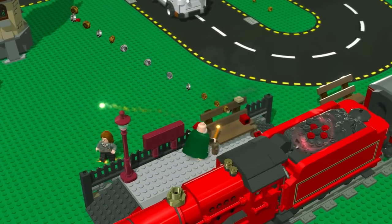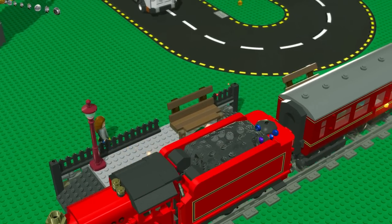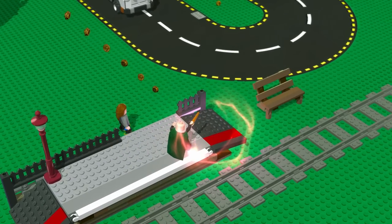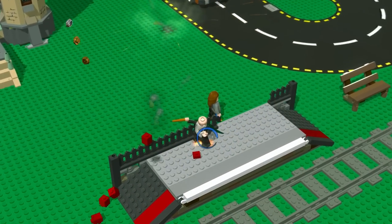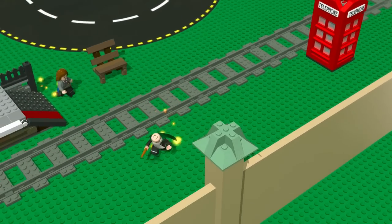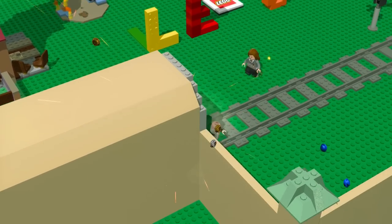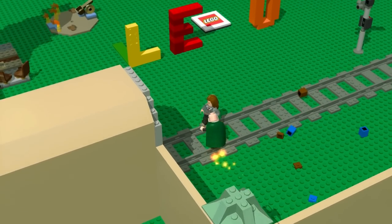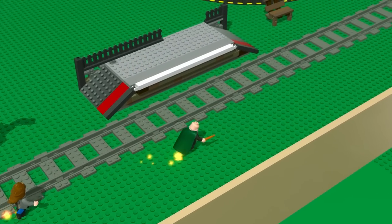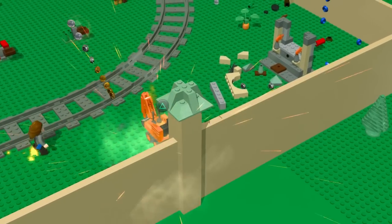Here's a miniature version of the Hogwarts Express, and you can power it up with coal since it's a coal train, and off it goes. That should give us a bit more collectibles. There's a pretty ridiculous amount of studs hidden right in the corner. Now we're at 369,000 studs — we picked up the pace, now we're rocking and rolling.